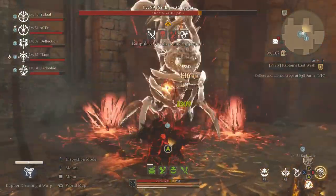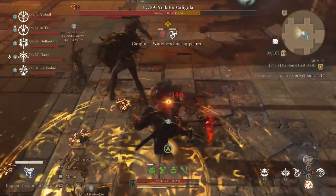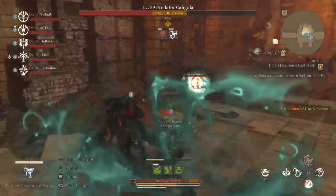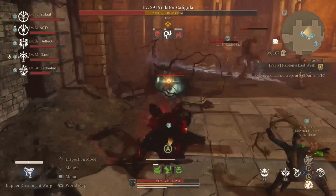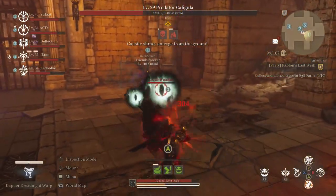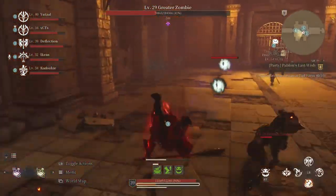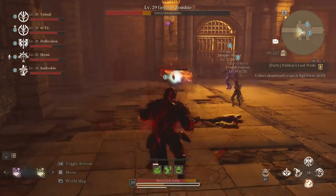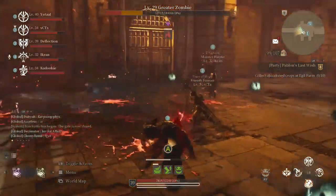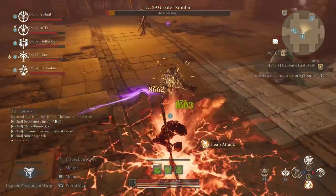Once Caligula gets down to a certain point, he'll spawn what we call Watchers. The Watchers are what you want to DPS down first. If you leave them up during your first couple run-throughs, they will do serious damage as well, because they're spitting out balls just like Caligula does. They can be taken out pretty quickly — two shots with a higher level character, a full combo, or one Meteor or Earthbreaker could take them out. You want to take out all three during the Watcher phase.